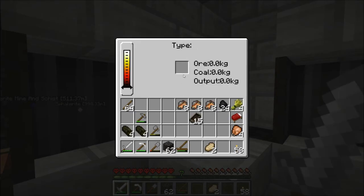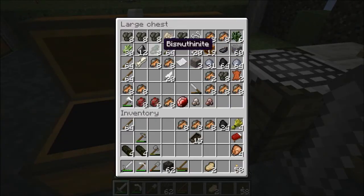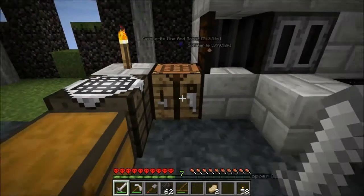We also have bismuthanite. Hopefully we can go get more - I think I just found a trace of it, so I'm not sure where to get more. I wish I would have marked where I found it. Anyway, today our goal is to make a bismuth bronze saw or pickaxe or something. Bismuth bronze is going to be really cool looking. We'll be able to make four ingots. Bismuth bronze is an alloy that requires 10 copper and bismuthanite - unshaped bismuth - which I think is what we get out of smelting it.